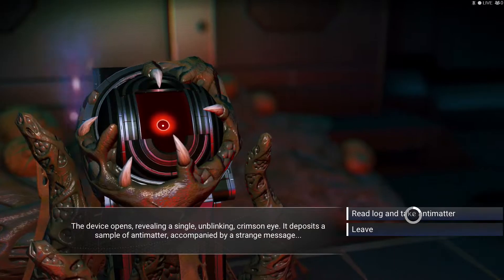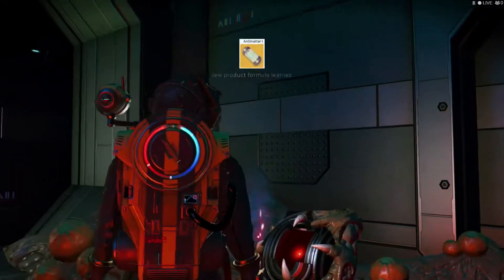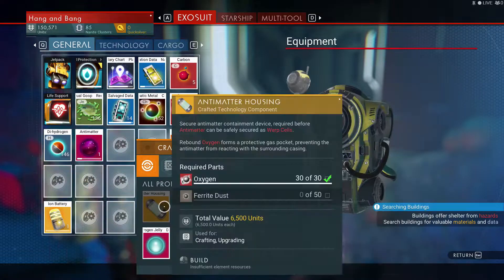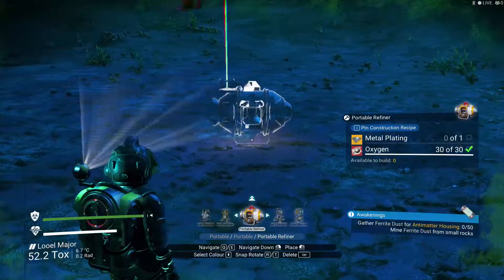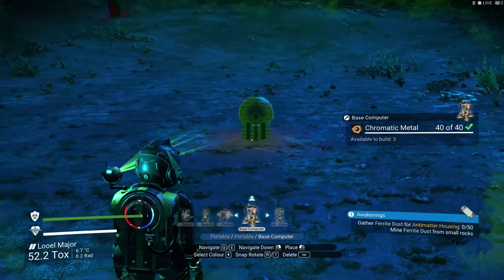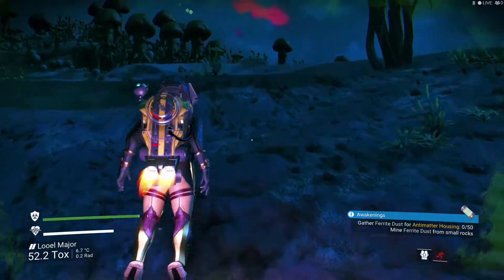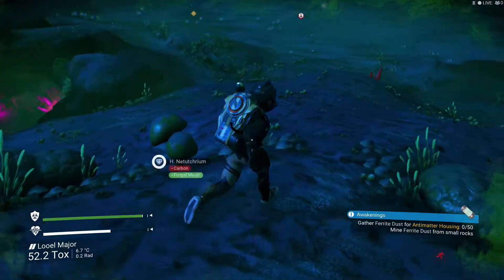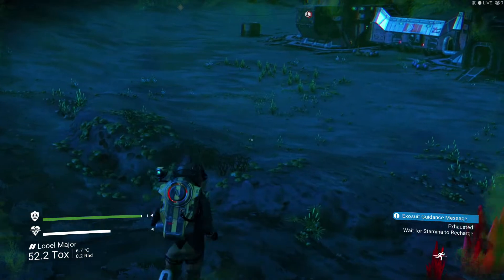I think I can make a beacon too. Read the log and take the antimatter, baby. See all these 16s, man. I need to make the casing now — I need ferrite dust. I could put a beacon here but that'd be too much. Let's see — a base computer, what I need — chromatic metal. So we're going to do this a little bit away from it. I wonder if it's still going to do it or not. If I put a base computer here, I wonder if they still respond. I'm not sure — we'll have to test this theory out.